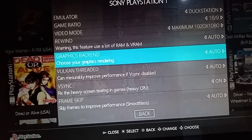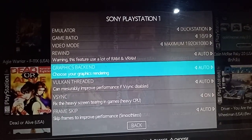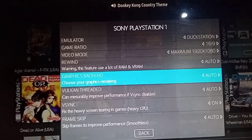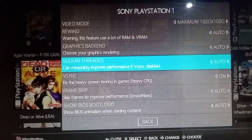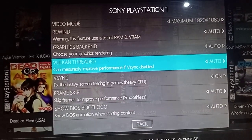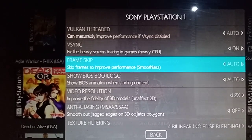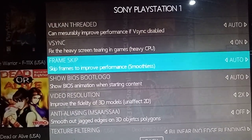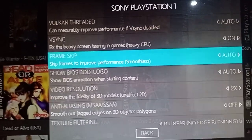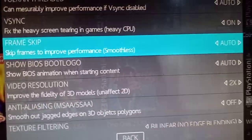On low-end computers you may have to do frame skipping, but it's not advisable. Frame skipping can actually cause problems — I turn frame skipping off on most of my settings. For graphics, set it to auto or Vulkan, though it depends — some computers won't be Vulkan compatible, so just leave it on auto. VSync stops screen tearing, so put that on. If you do have issues with your game glitching or skipping slightly, just go into the settings and turn frame skip off.